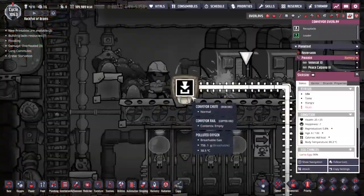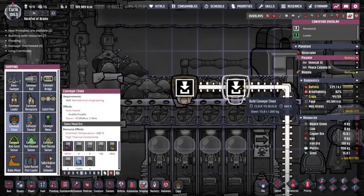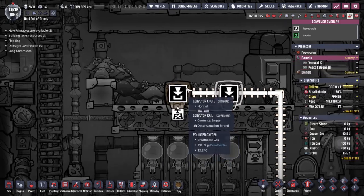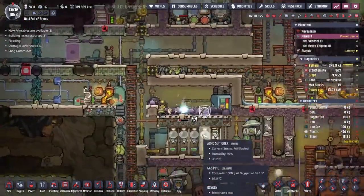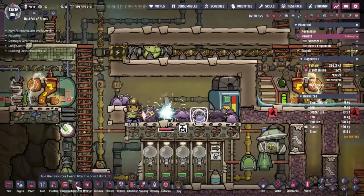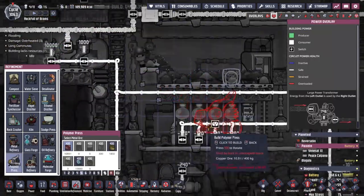The polymer press — we could just squeeze it in here. We can't right now because there is a shipping drop-off point here. Maybe we could move that over this way, break everything down to do with that, and then we could build the plastic creation building station. We'll go with station — we can pop that here. Refinement polymer press, we want to pop it down here.